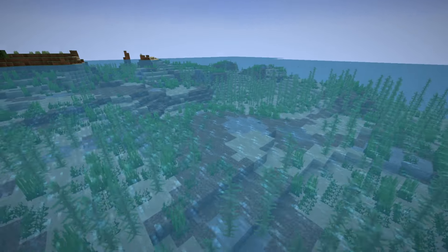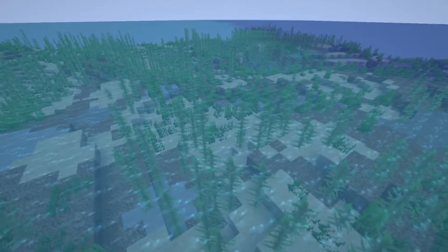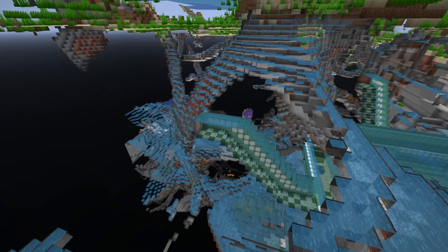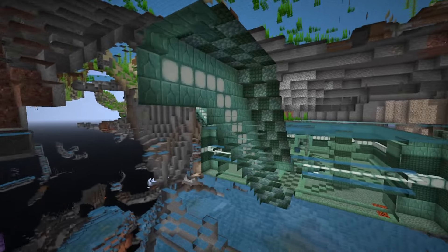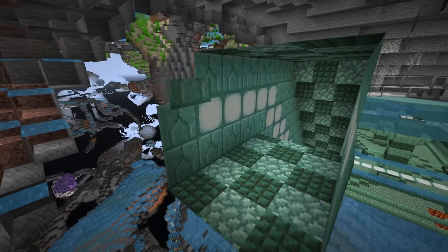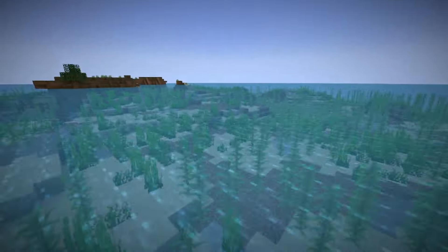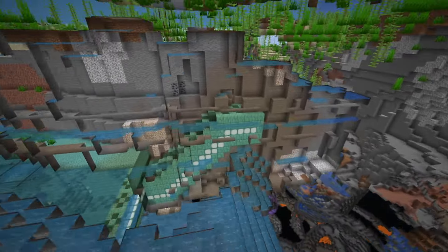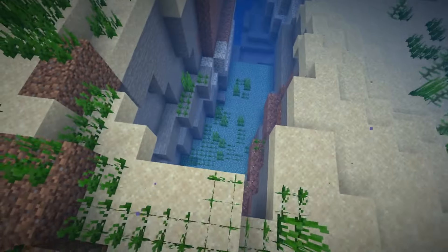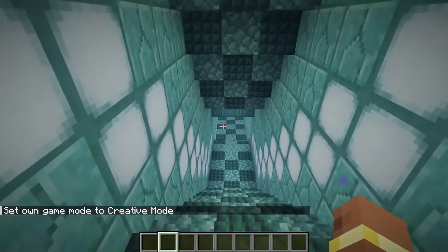The first mob spawns in a new structure that spawns in oceans. There are two types of this structure: one where all staircases leading into it are blocked off so you have to find it by digging in, and another where you can find the staircases peeking above the sand. Sometimes it can be completely hidden, sometimes it might not be. This one is actually exposed to the surface thanks to a ravine generating here.